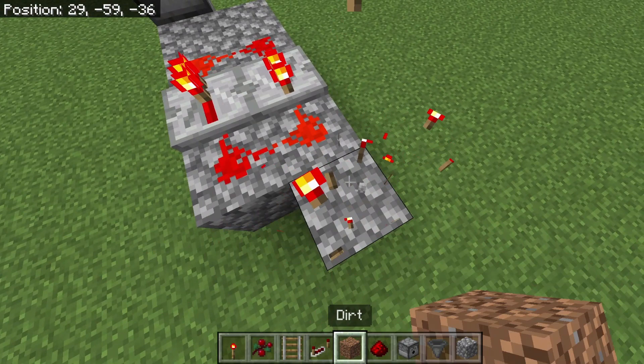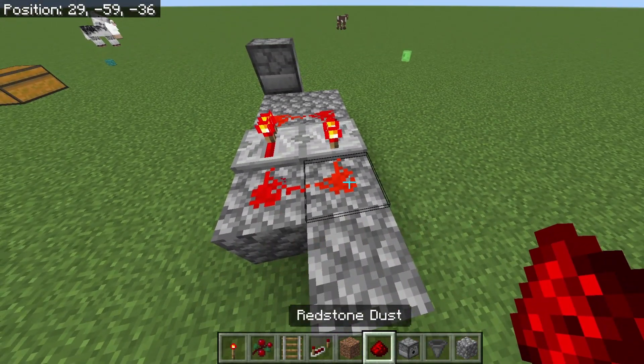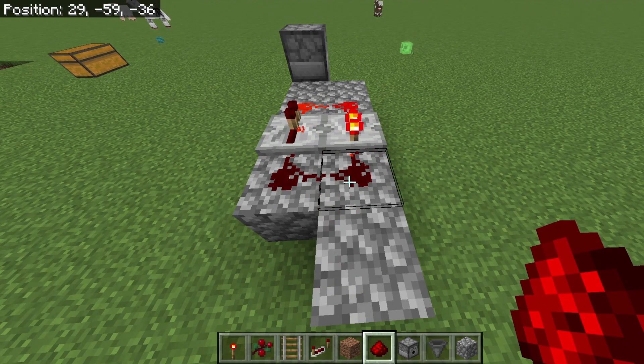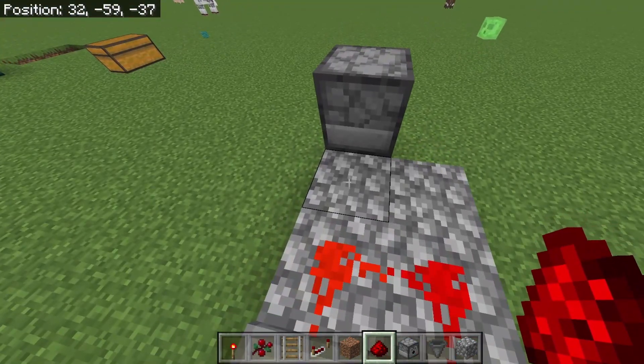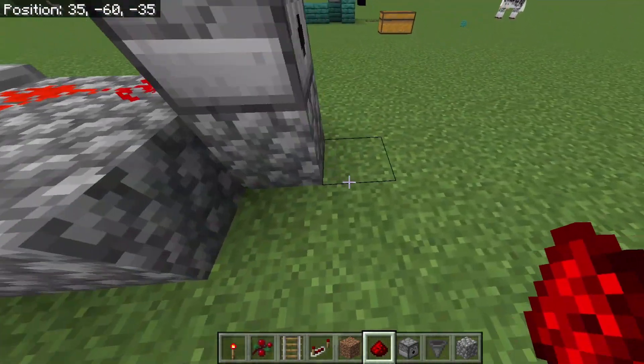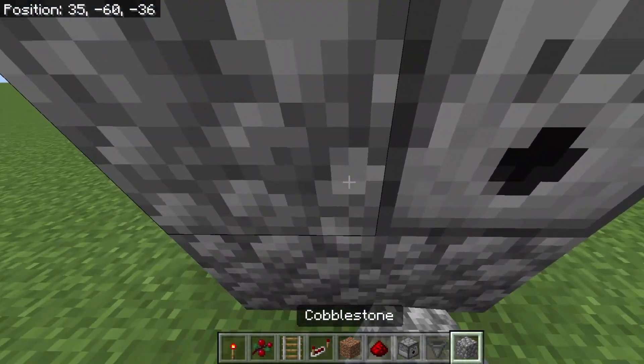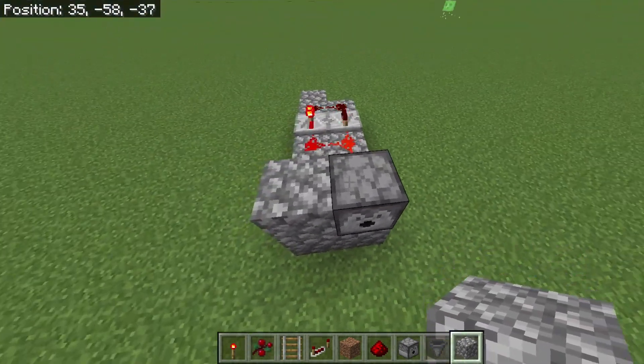Now you are going to break this. This might take a few tries, but you have to replace this very quickly — like this. And now, to hide the redstone, if you want to hide the redstone, go like this.